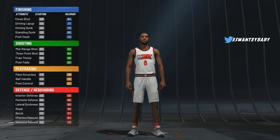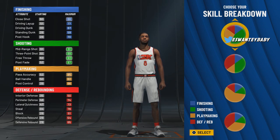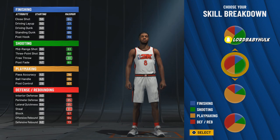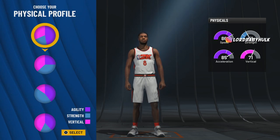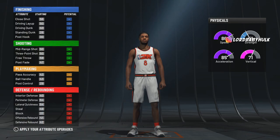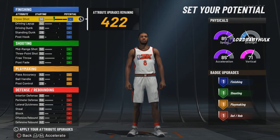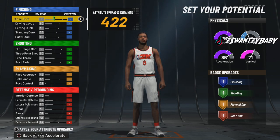For the pie chart, we are going to go with this pie chart right here — this is probably the best version of this type of build for the style we're going with. We are going to choose the speed pie chart. Real Allen Iverson — best pound for pound player in NBA history. Y'all let me know who you think the best pound for pound player in NBA history is, and where y'all rank Allen Iverson.